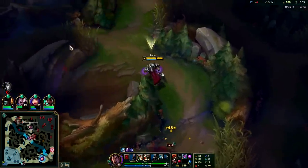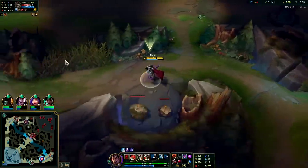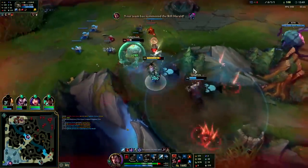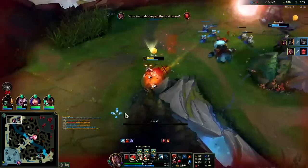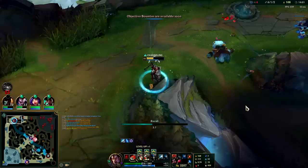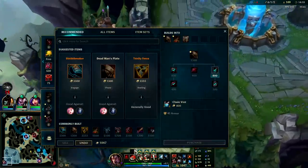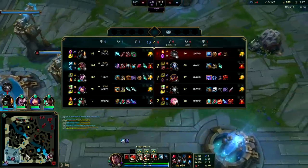The bleed damage is insane this game - I've been staying on certain camps way longer than I need to, the bleed is so freaking strong. Auto, W, Q. Kench is doing way too much damage, he nearly just killed me. He auto, Q, auto, R, Ignite and that's like 1400 damage and he's not even fed. I'm Darius with only Yomu's - that shouldn't be possible.